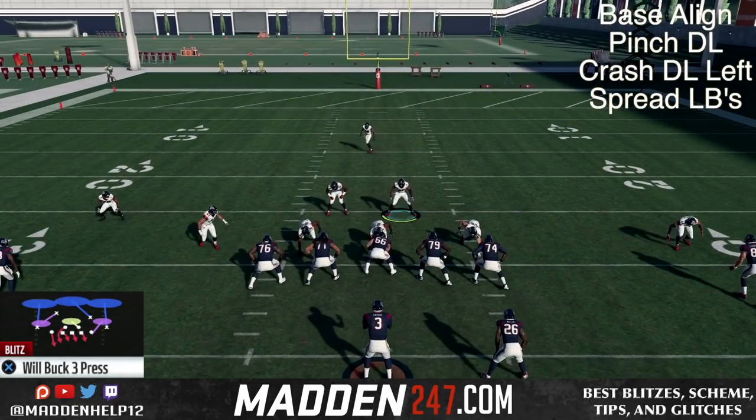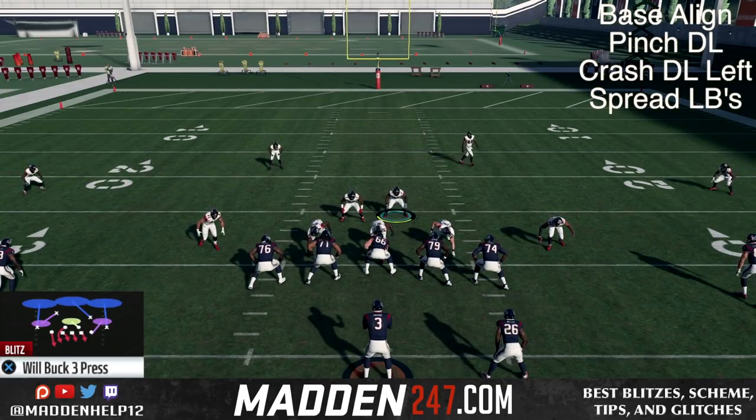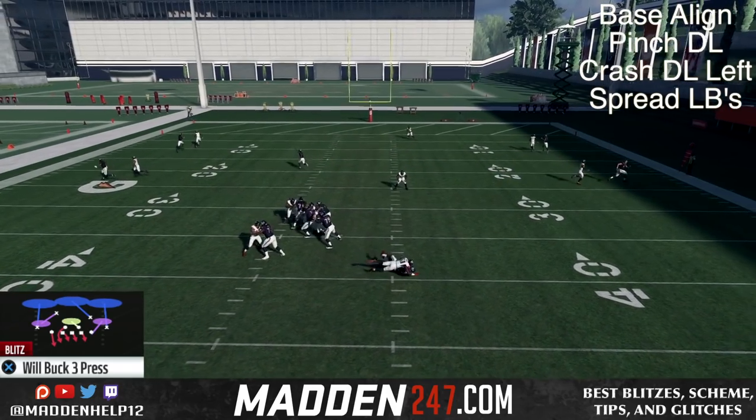Later on in the clips you'll see we're going to slide protect, ID the mic, and block the running back, and it's still going to come in. Here you're going to see we're sliding the line to the left, and we're still going to be able to get that left middle linebacker coming free untouched.